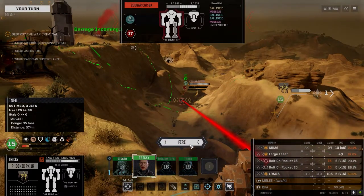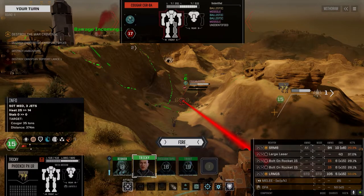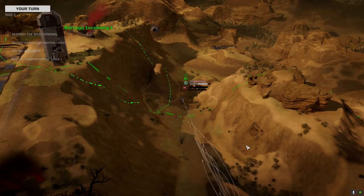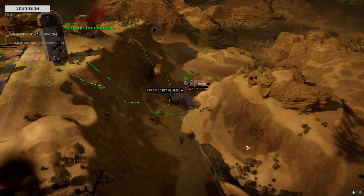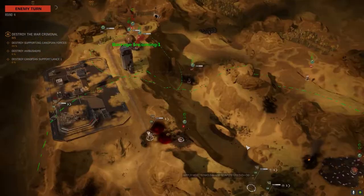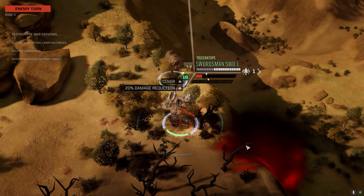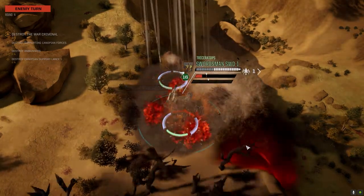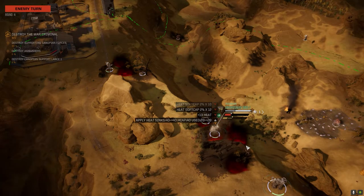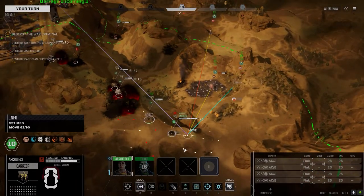Let's take a shot at this guy. Look at our heat — let's drop the SRM and fire the other two. Large laser hit — nice. Got three of our missiles but the rest went through. He has the barrage on him. We've got to strike that guy next turn — he has got to go.